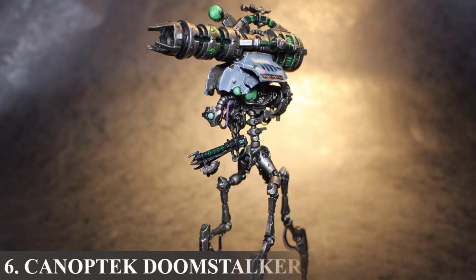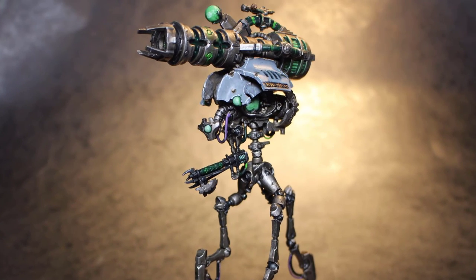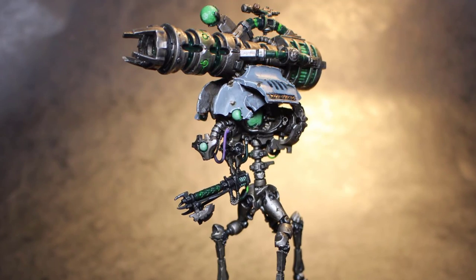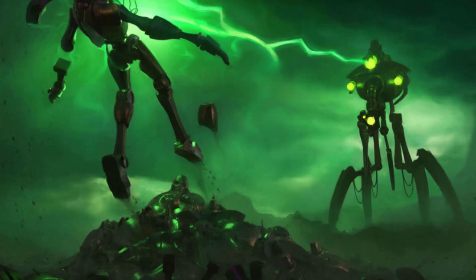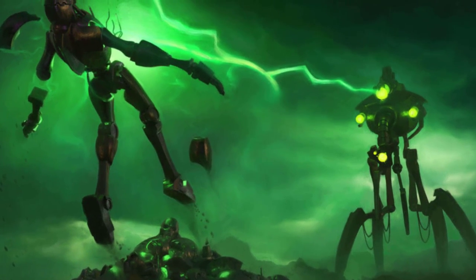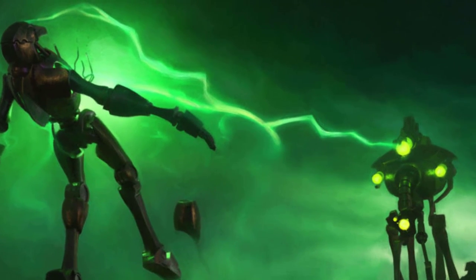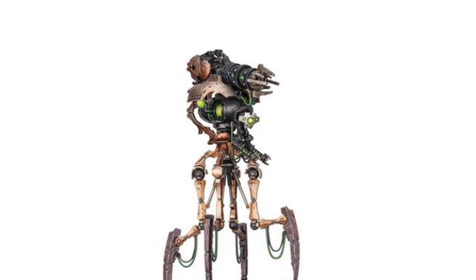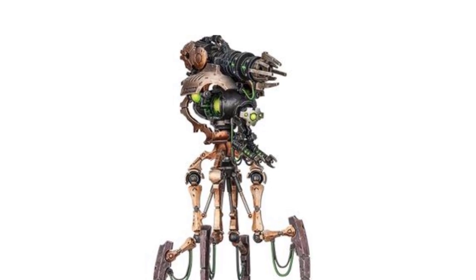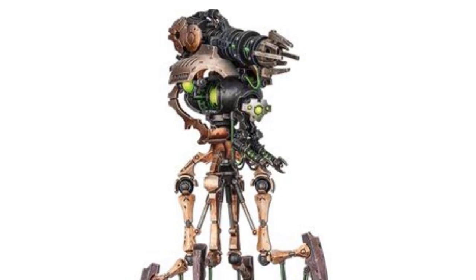Number 6: The Canoptek Doomstalker. These look similar to Reanimators but are more battle-oriented. The Doomstalkers cut down any who dare to stand against them with searing bolts from their doomsday blasters, whether stalking their masters' armories as relentless sentinels or providing mobile fire support to Necron armies. They possess a very deadly weapon called a doomsday blaster which can cause havoc on the battlefield. They are also armed with a pair of gauss flayers which can break down enemy infantry and even vehicles down to the atomic level. When a Necron master falls in battle, these Doomstalkers are driven into a vengeful berserker state.